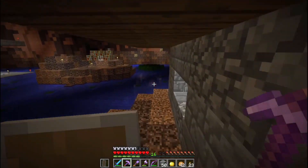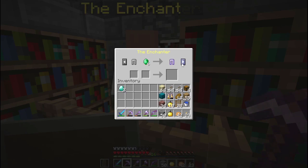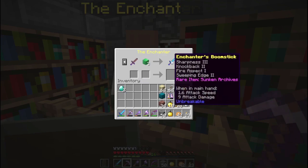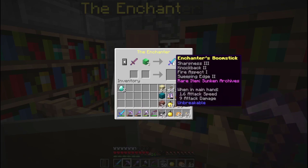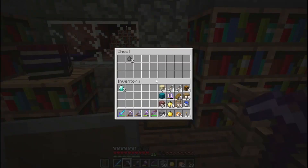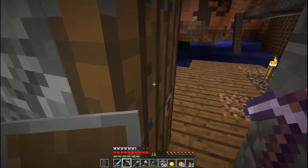So I want to real quickly talk to this guy — I want to be reminded what he has. Fortune 1, iron pickaxe, and some emeralds — that's not bad. The enchantress boomstick is Sharpness 3, which we have, Knockback 2, Fire Aspect 1, and Sweeping Edge 2. It is slightly better because it has Knockback 2 and Sweeping Edge. We just need three blocks of emeralds. That's not too bad to do.